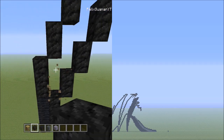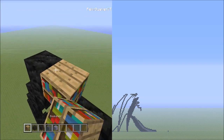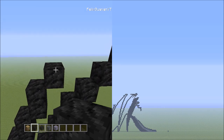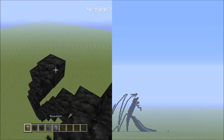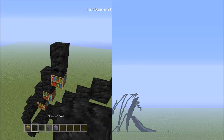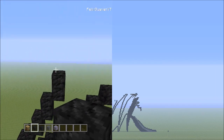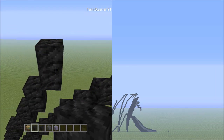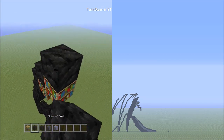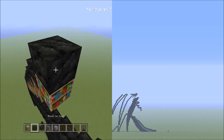Get rid of those placements and head back up. Place one block going up to the right, then three sets of twos going up on the right. Get rid of placements. From here, place eight blocks going diagonal up to the right — one, two, three, four, five, six, seven, eight. Get rid of those placement blocks.